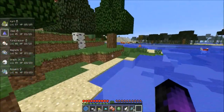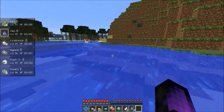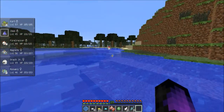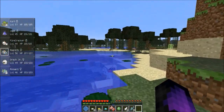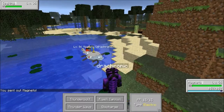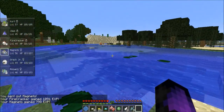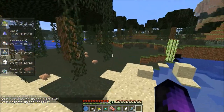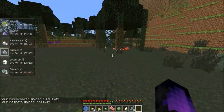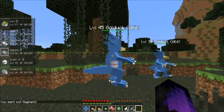We've got to fight four more good ones and call it a day. That Seaking is one of them — let's go Magneto. Discharge! Three more to find. Ooh, that's a Golduck — that's a good one. Two Golducks! We need to find three more, then two more.